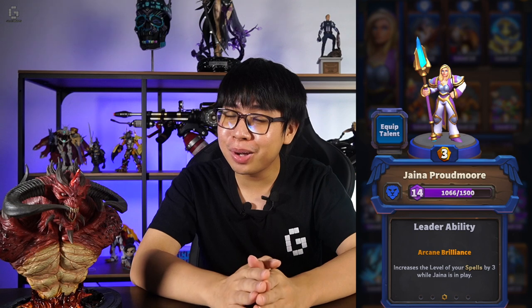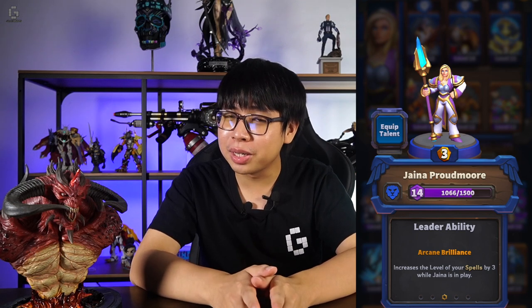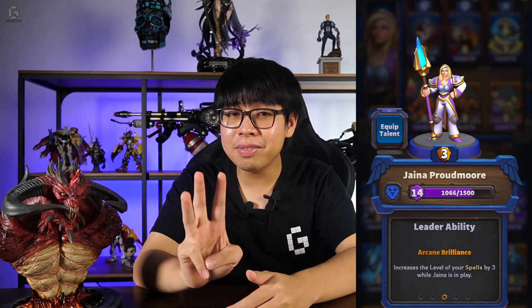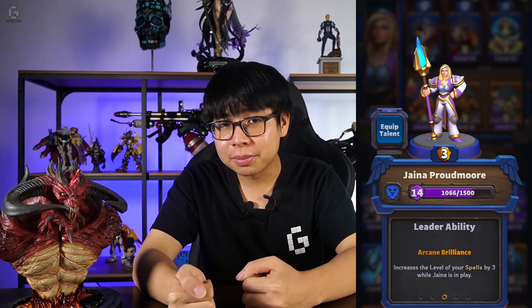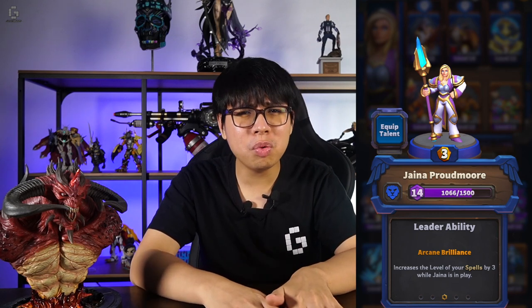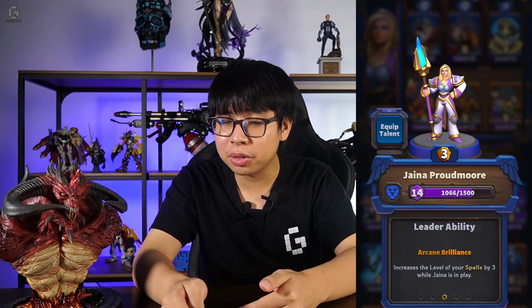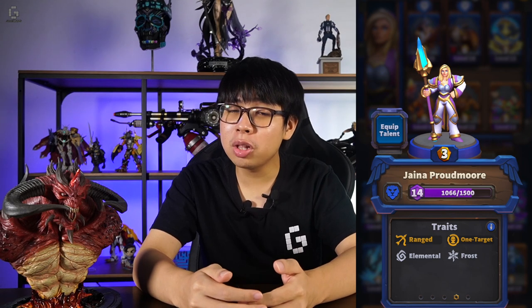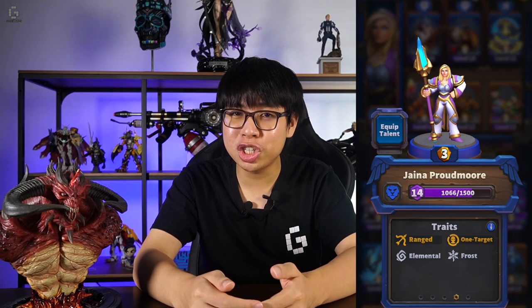Moving on to Alliance, we have the one and only Jaina Proudmoore. Despite being one of the most popular Warcraft characters, she does feel a bit underpowered in Arclight Rumble. Her leader ability, Arcane Intelligence, makes it so that the spells you cast are 3 levels higher when she is in play. On paper this sounds good, but in the alpha you wouldn't want to be running too many spells in your deck, and the extra levels from Jaina's ability aren't that helpful. Thankfully, she has a cheap gold cost of 3 and can slow enemy units with her Frost range attack.